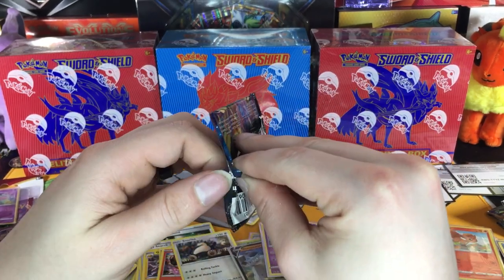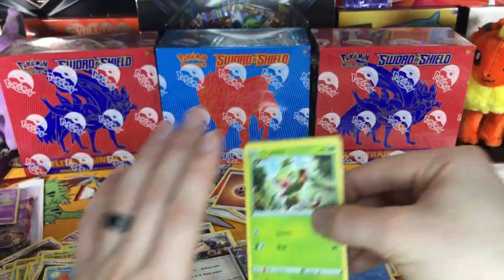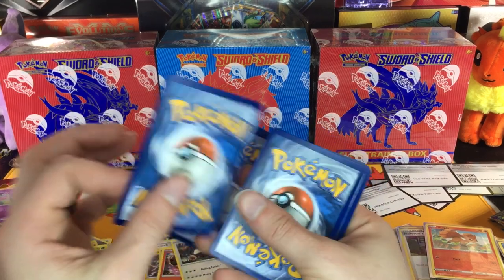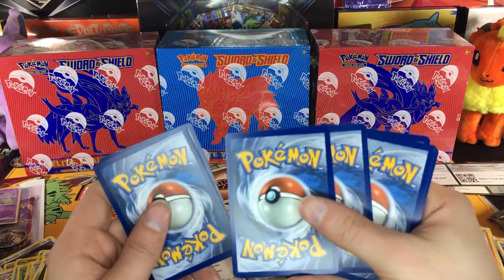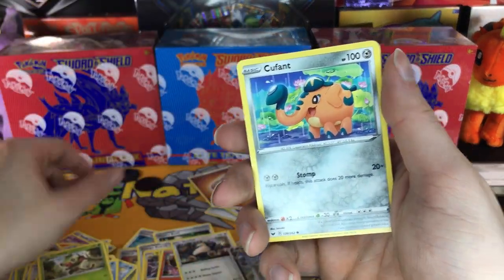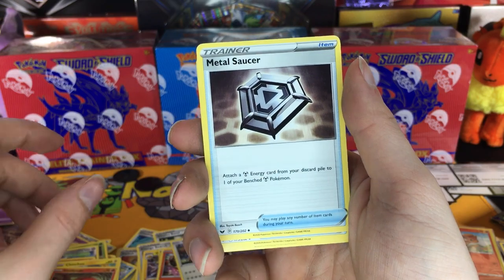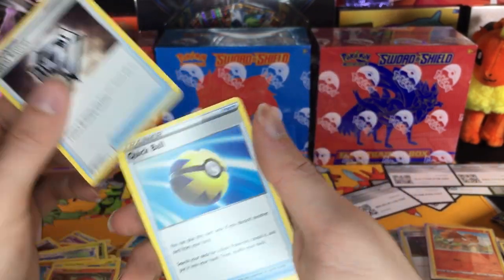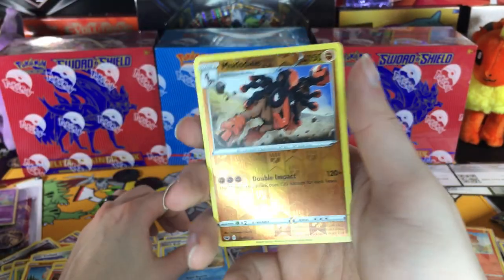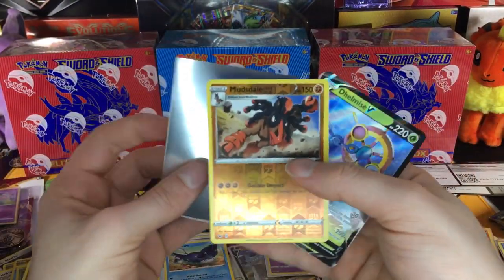I like to keep the packs intact but sometimes I can't do it, and that's all right. For some reason I'm craving seafood right now — some fish, some corn on the cob, fries. Grookey, Quick Ball, Togepi, Chincho, Sizzlipede, Metal Saucer — that looks really cool — Quick Ball, reverse rare Mudsdale, and another Delmise V! Wow, we've already got doubles.